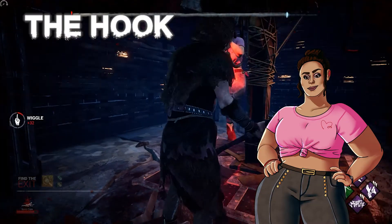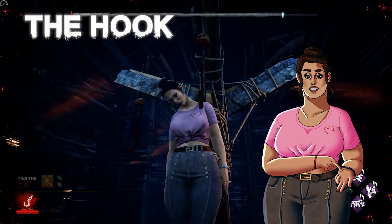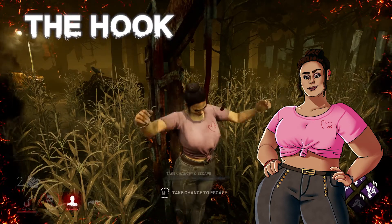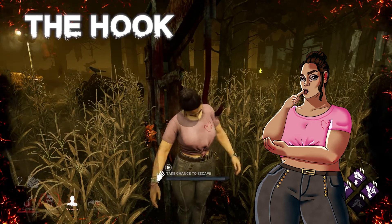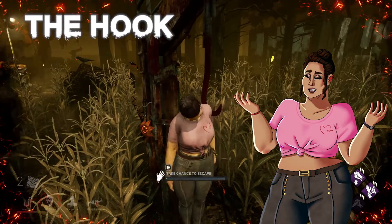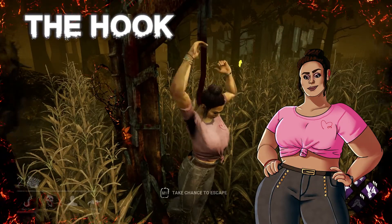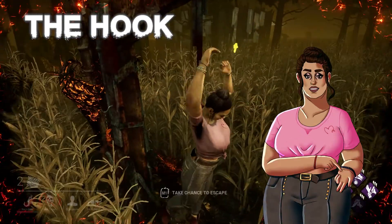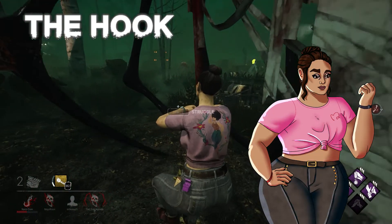Survivors have three hook phases. The first hook phase is when you are just put on the hook. When on the hook, you cannot do anything but attempt to get yourself off. Do not attempt to get yourself off the hook — wait for your teammates to come get you. If you attempt to get yourself off the hook, it will speed up your hook timer. The odds of unhooking yourself are very rare, so it's not worth the risk. The second phase occurs on your second time being hooked, or if your teammates don't save you in time.